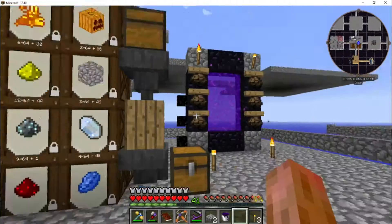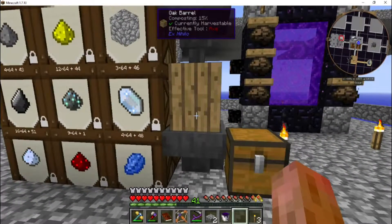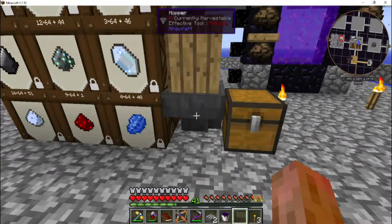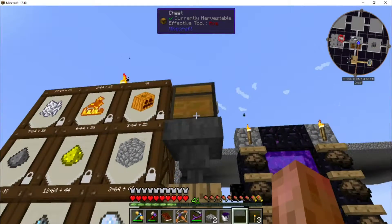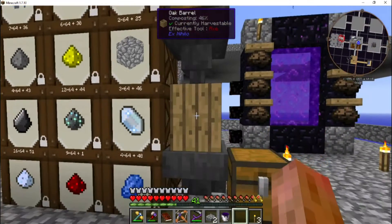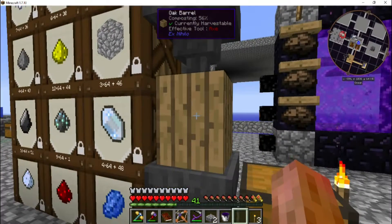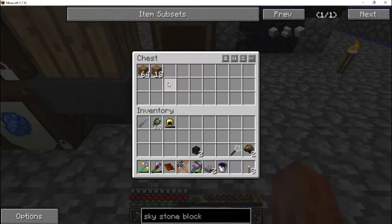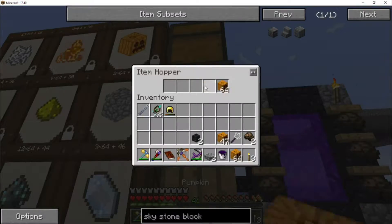Hey Grum, do you know what this is? It's an oak barrel — what's above it? A hopper. What's below it? A hopper. What's to the sides and top of the hopper? Chests. Which means stuff is feeding out — it's making dirt! You're absolutely correct. We've thrown pumpkins up here that are feeding down automatically into our barrel, and as soon as the barrel is done composting it gets pulled out and stored in the chest.